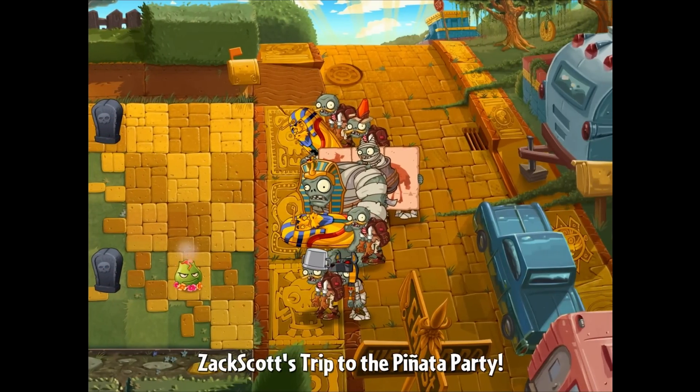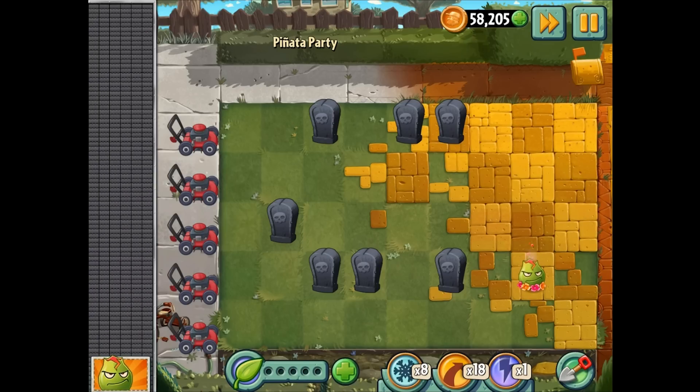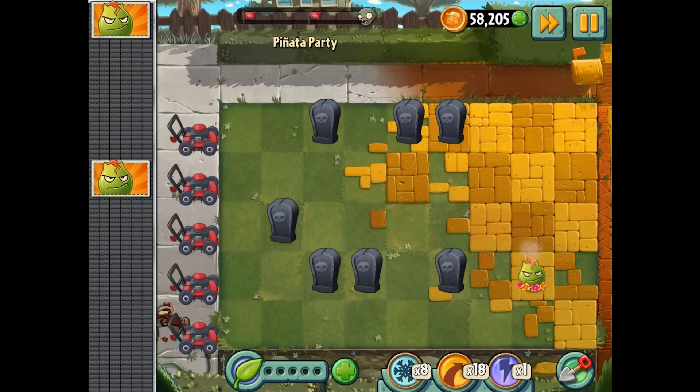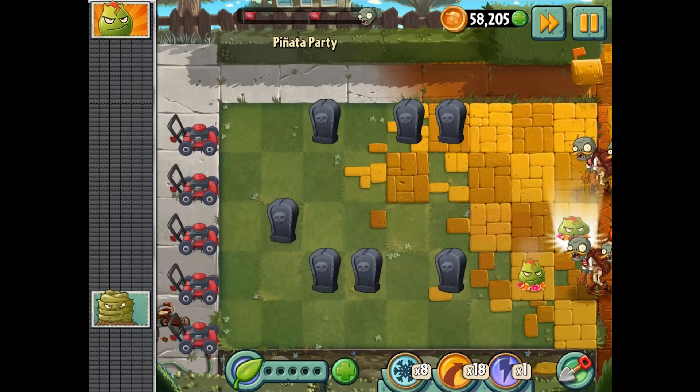First we're going to do the piñata party — the Lost City based piñata party — and we're going to have fun here, hopefully. And if we don't, I'm blaming you guys. No, it's not your fault. We have a lava guava just hanging out there. We have a boosted lava guava in general, so that's really cool. Looks like we have several. Let's plan where these guys are going to go.